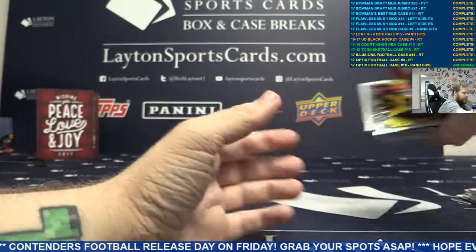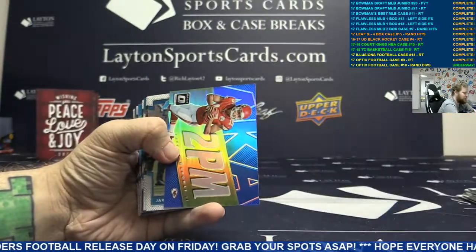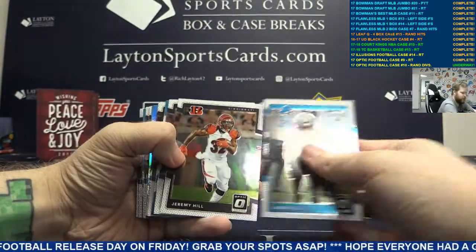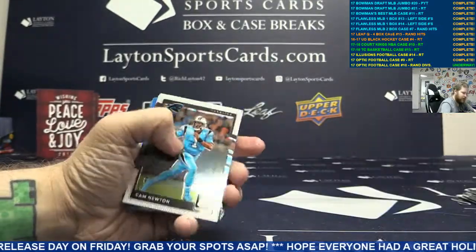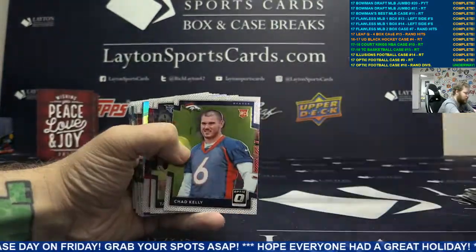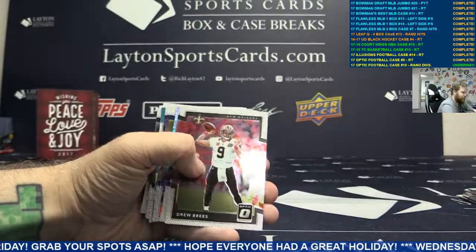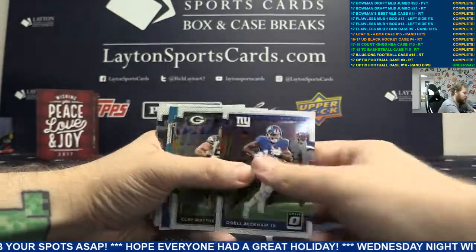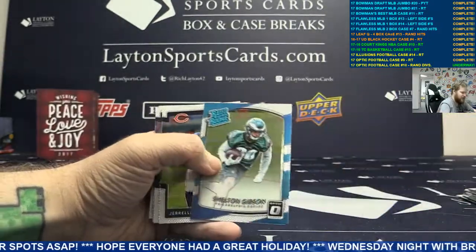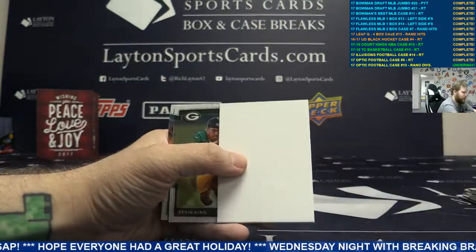Did we get any golds in this box - or in this case? I don't think so. Blue Pat Mahomes. Light blue Matthew Days. Card Chad Kelly. Silver Marlon Mack. Silver Illusions Steve Young, Joe Montana. A light blue Jameis Winston, Buccaneers. Some base cards.